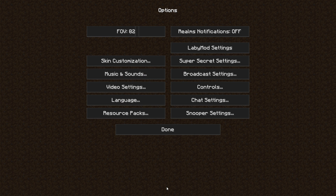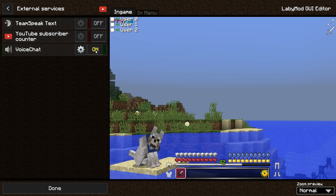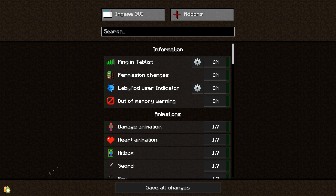Once you've done that, press Done and Save All Changes. Then go to Live Mode Settings > In-Game GUI > Internal Services and turn that on. This lets you see people talking — their heads will show up in the corner.